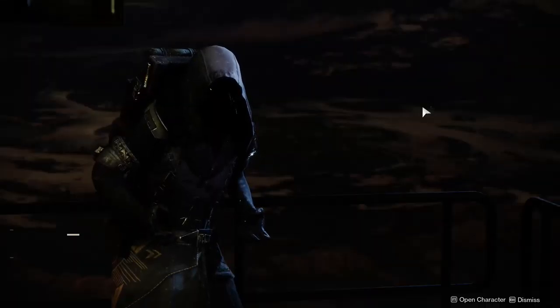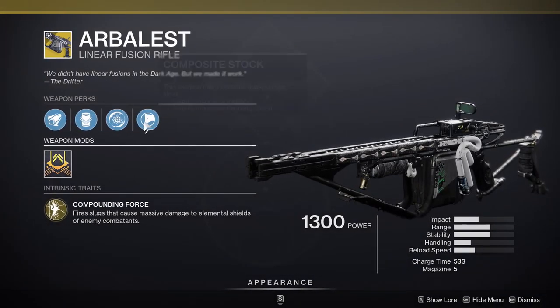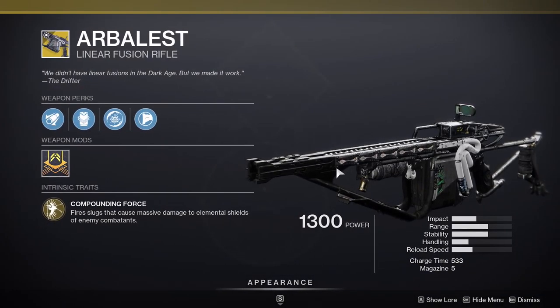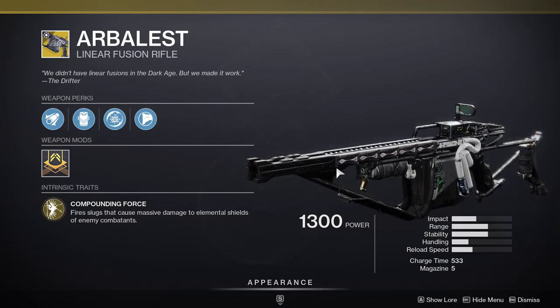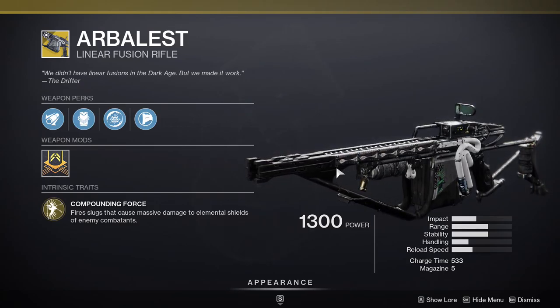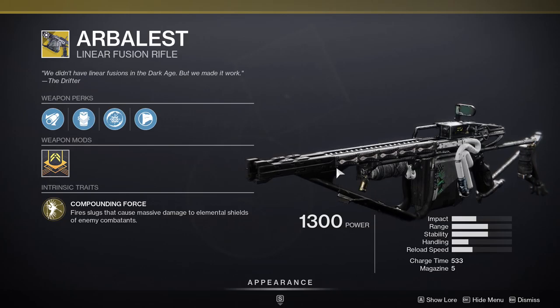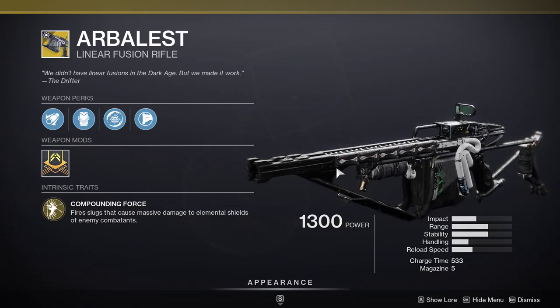Xur is in the hangar in the tower again and he is selling Arbalist, which is a linear fusion rifle that takes special ammo. I highly suggest it because this weapon is really useful when you're killing bounties — like getting a certain amount of kills with a linear fusion rifle. This is really good for linear fusion rifle kills because it takes special ammo. It used to be really good but the aim assist got nerfed because it was kind of busted.